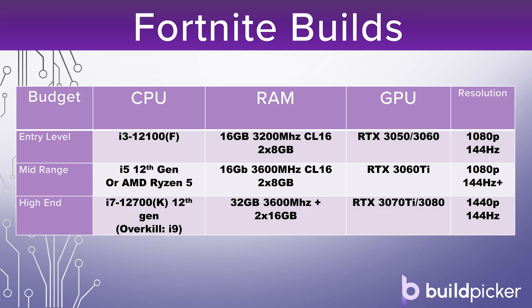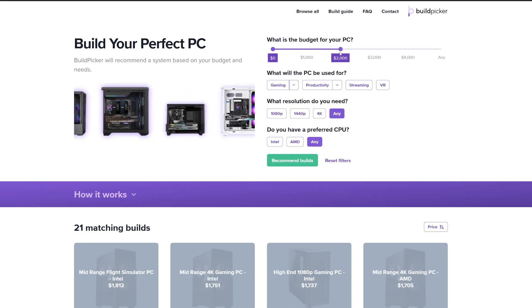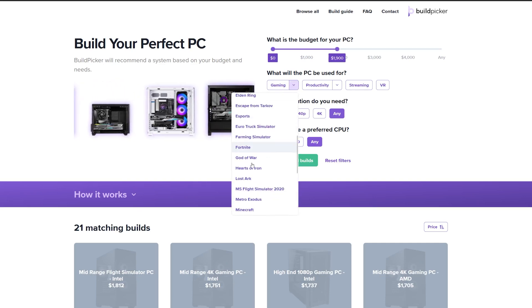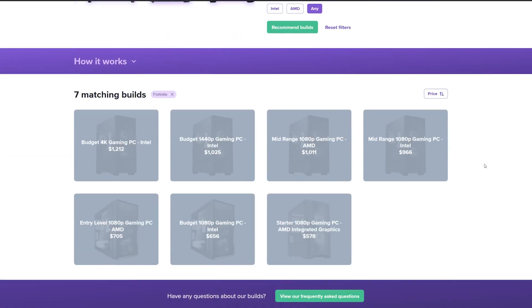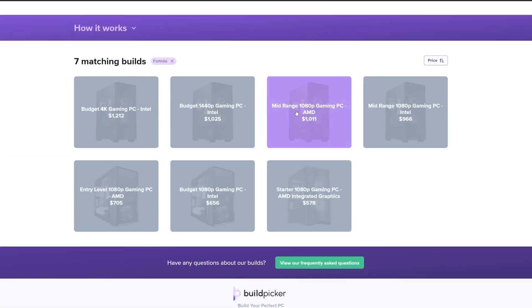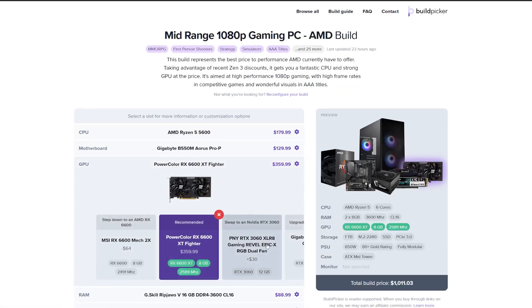To round up, from the data gathered I'm going to make three recommendations at entry level, mid-range, and high-end to get you the best combination of components. If you're confused about exactly which parts to choose, that's where buildpicker.com comes in. We've put all of this information together so you've got one-click builds that automatically find the best pricing for the variety of components you need, updated on a daily basis, and you can filter for Fortnite to see the PCs we recommend.